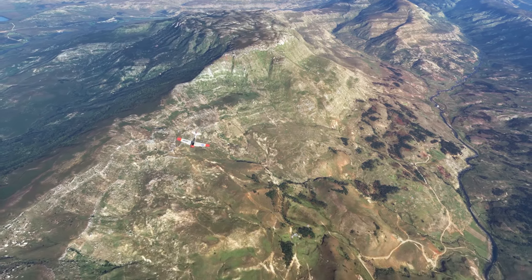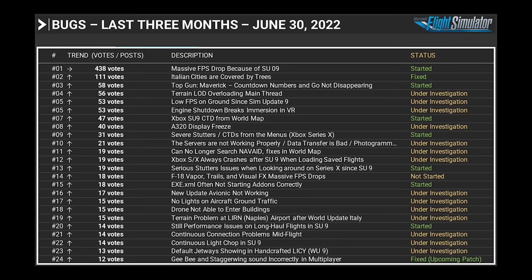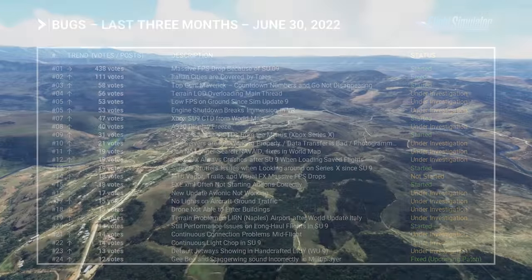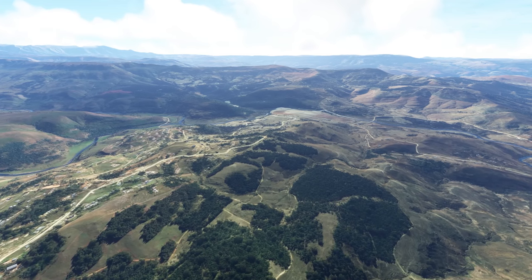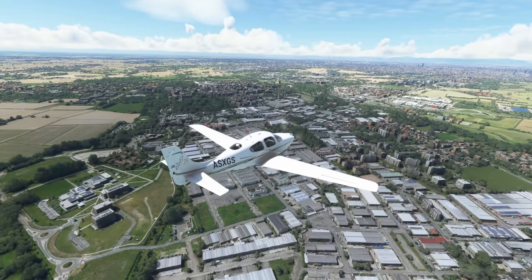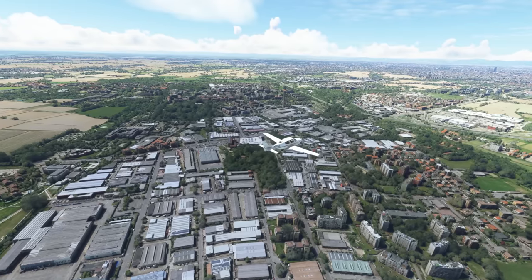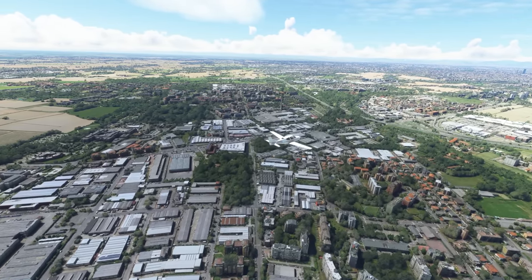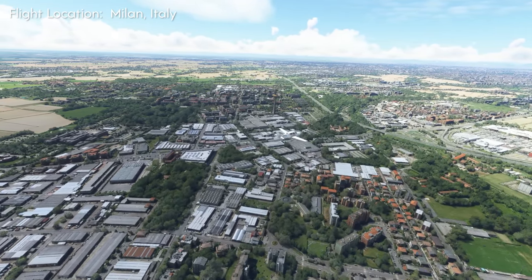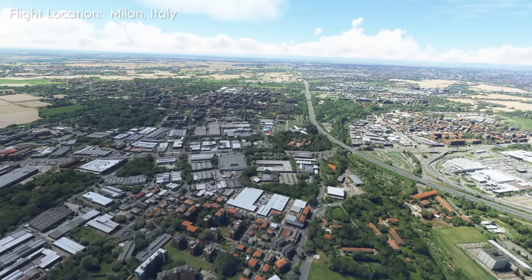In terms of bugs, we've got the feedback snapshot for the last three months. The first issue at the top is massive FPS drops because of SimUpdate 9. This is something we're well aware of — it has caused problems for both PC users as well as Xbox users, both the Series X and the Series S. This previously was under investigation, but it has now changed from under investigation to started, so they're definitely working on performance issues.